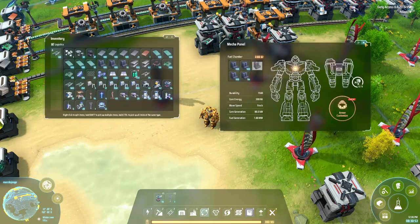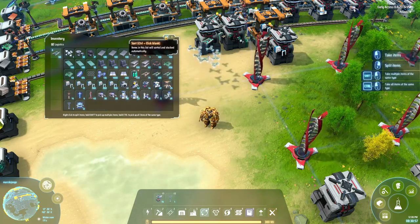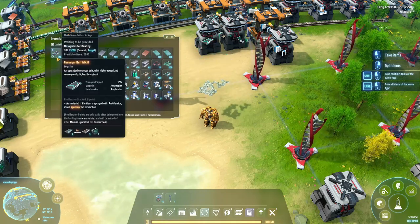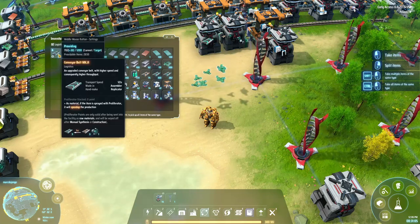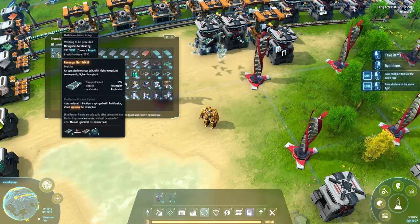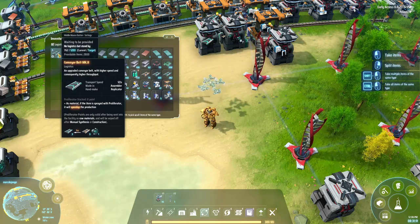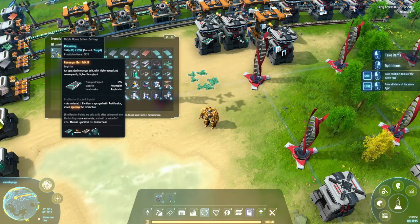Here is the thing that kind of threw me off in the beginning: the items are not in your inventory. They are going to stay up at the distributor. If we look at this location, you can see it's saying I have 732 plus 30 inbound out of the 1200 that I have set. And that keeps going back and forth.